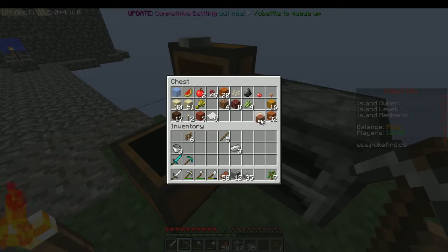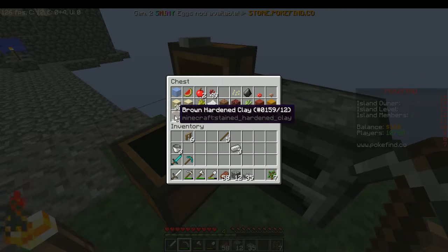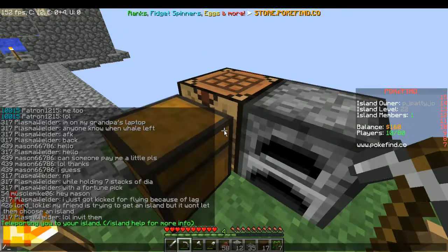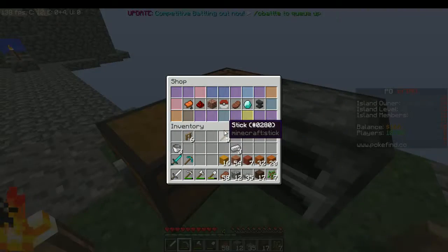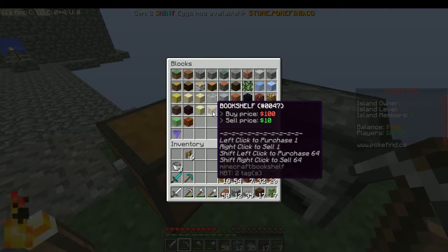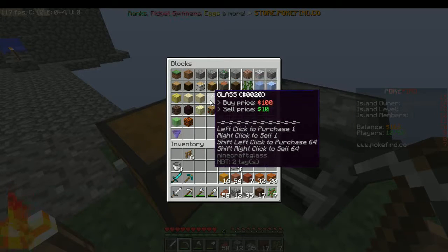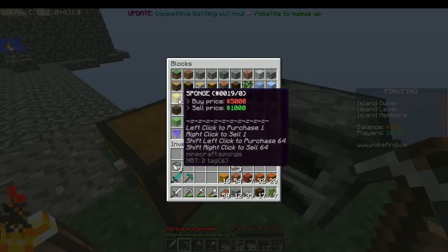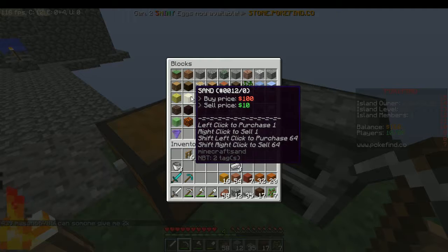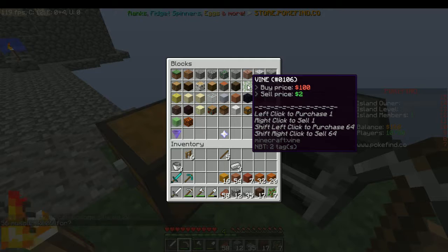Here are all the clay and red sand that I gathered from that. Can I actually sell this? No, you cannot. Wait — what does it cost? A thousand? Five thousand. A thousand for sponge.